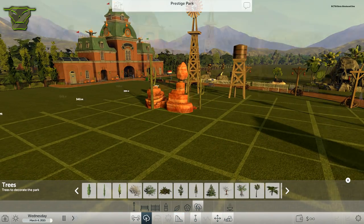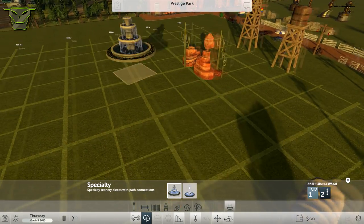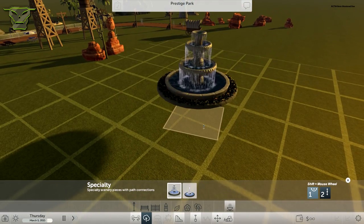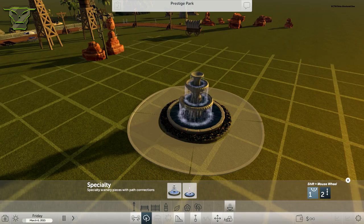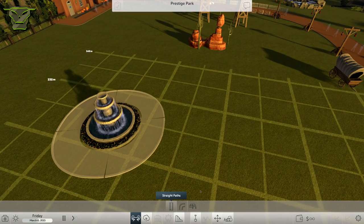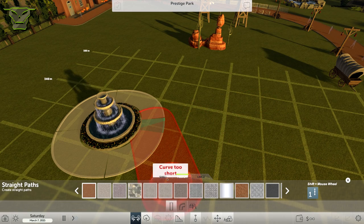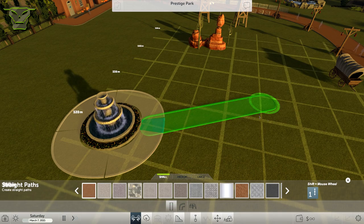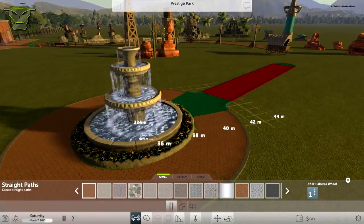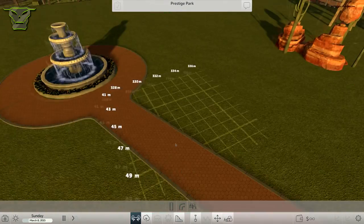Foliage will be next episode, but right now let's cover the specialty section — these are fountains. When you place a fountain you'll see a circle around it, which is basically a path indicator that only generates when you build a path on it, so it snaps to it. Let's place a small path there — as you can see it creates this beautiful path, though it doesn't align to the fountain that well and will need to be fixed.